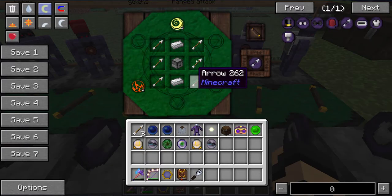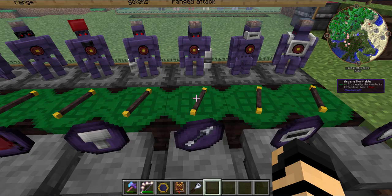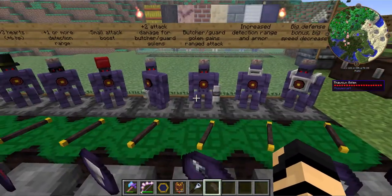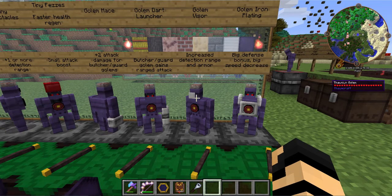The dart launcher recipe is six arrows, two iron ingots, and a dispenser — probably the most complex recipe of the bunch. It essentially gives the golem a ranged attack bonus, as you saw in previous episodes with Timmy and Pickles taking out some of those wisps flying around.